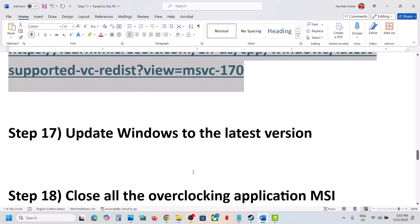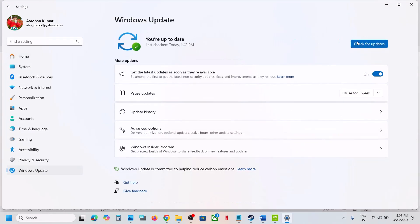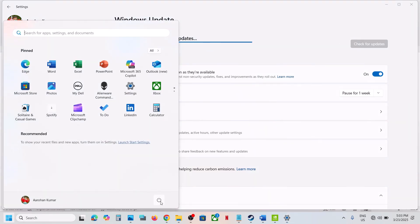The next step is to update Windows to the latest version — this is important. Go to Windows Update (or Update and Security on Windows 10) and click Check for Updates. Once all the updates are installed, restart your computer. After the system restart, launch the game and check.